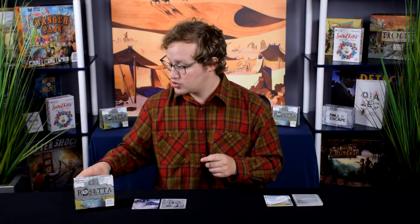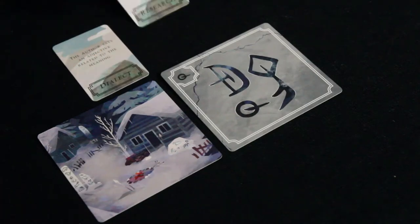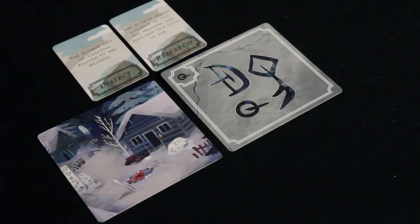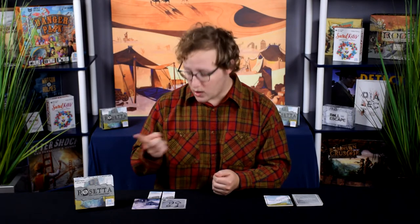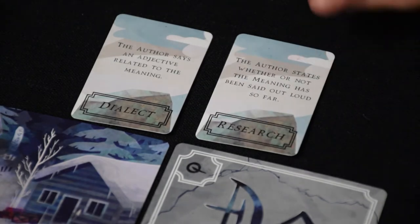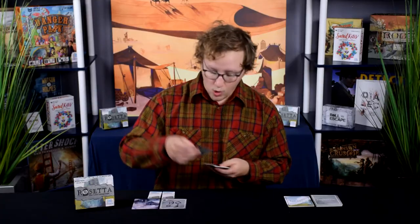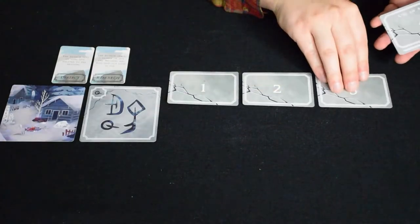The author then chooses two random ability cards from the ability deck and places them side by side near the inscription and location cards. Keep in mind the ability cards are double-sided, so if you choose one you've already played before, you can just flip it over to get a new one. The author then either hands out the guess cards numbered from 1 to 9, or lays them out on the play area.